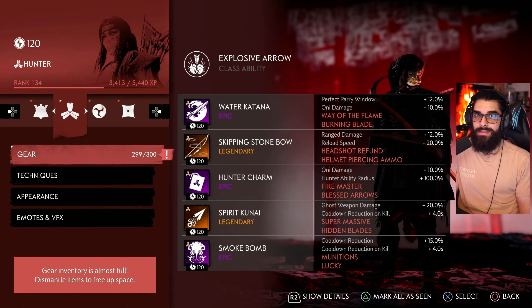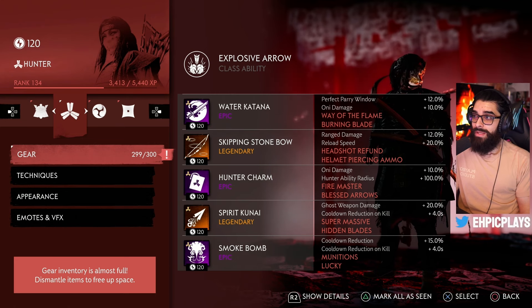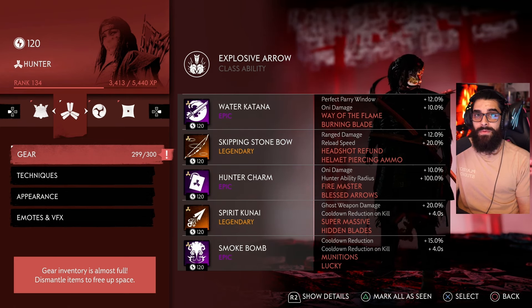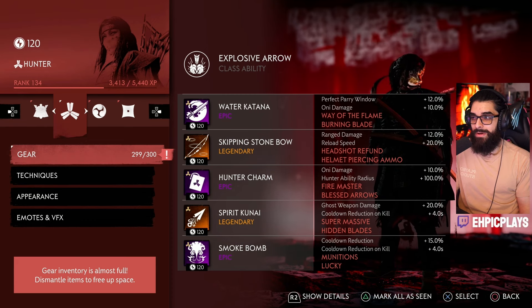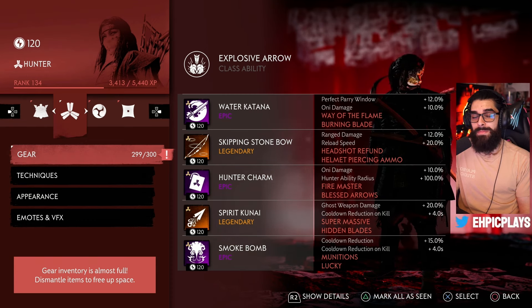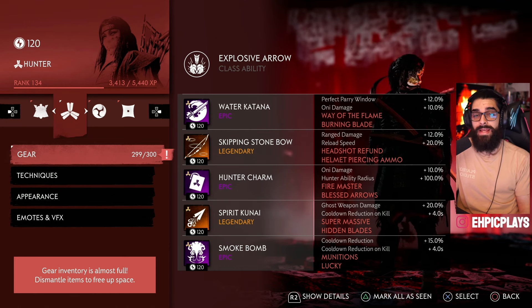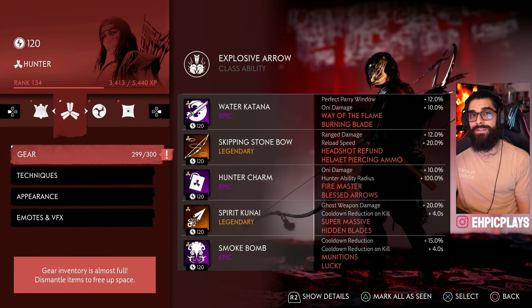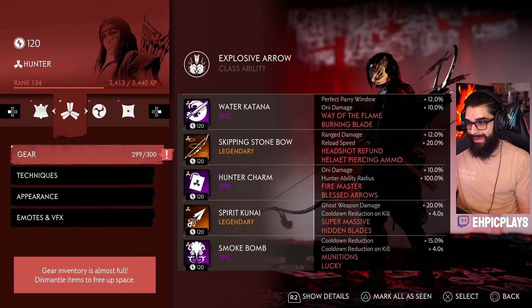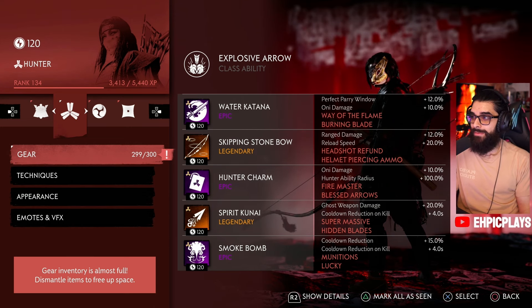For gear, I'm using a Water Katana — my favorite, because shield enemies are the most annoying and the Water Katana's slashes break their shields easily. Second, I have the Skipping Stone Bow, probably the best legendary in the entire game: a headshot makes your arrow ricochet to the head of a nearby enemy. It can be hard to get — I was around rank 80 with my Hunter before I saw one. My charm is the Hunter Charm — best in slot for my playstyle. I also have a Spirit Kunai, probably the second-best legendary weapon: every kill with it lowers your cooldowns by 10 seconds. Hoard them. My smoke bomb has munitions so I can get arrows when I throw it down.